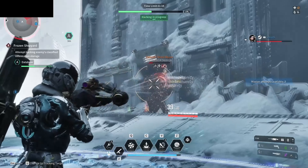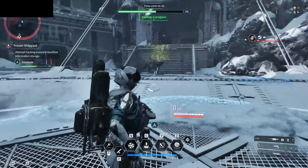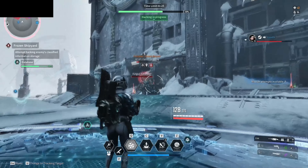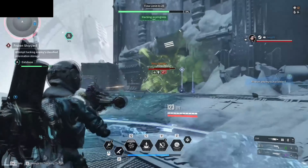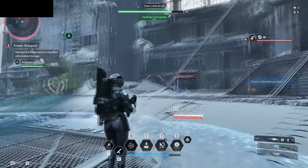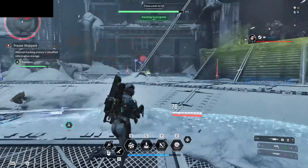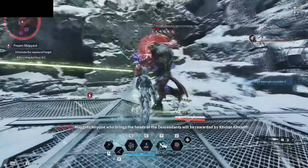Now let's look at build modules. Your module capacity cost limits how many modules you can equip, and it increases as you level up your character. Different modules have different capacity costs depending on how powerful they are — this is a balancing system to prevent players from only equipping the strongest modules. Importantly, make sure as many modules as possible are placed in a slot with a matching icon, which gives a 50% discount on the module capacity cost.